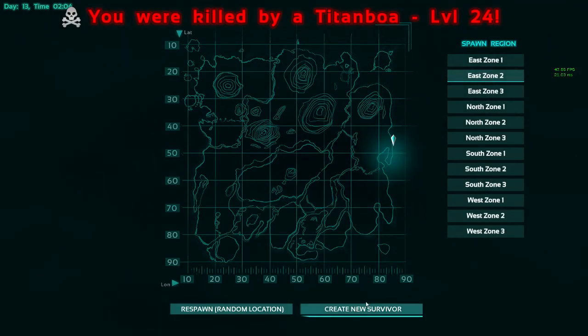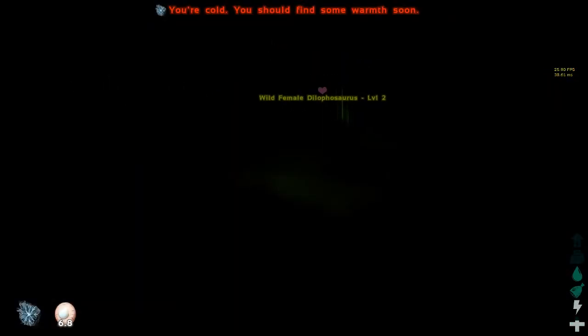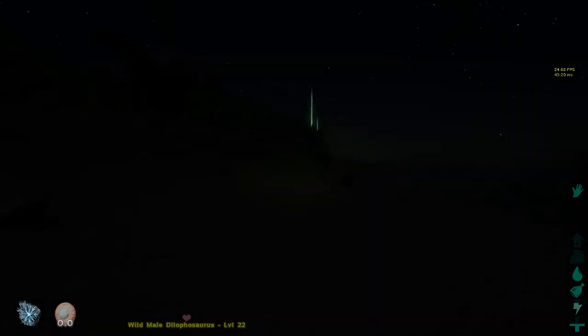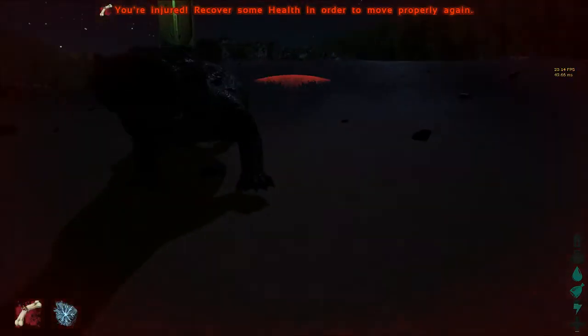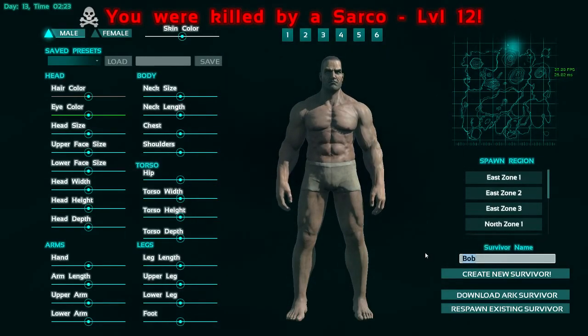Let's try this again. Knowing my luck the same thing will probably happen straight away again - and it actually has. Okay, so potentially the worst start to a stream ever. Let's go for East Zone 2, create new survivor. Take three, here we go. In fact let's change the name from Bob - I feel as though Bob has been quite an unlucky name - so let's go for something like Lucky.